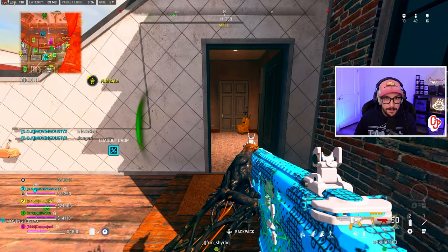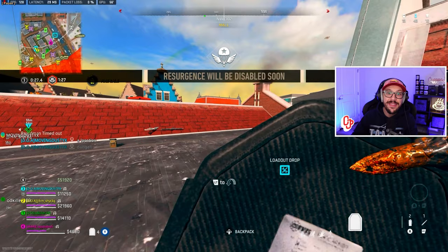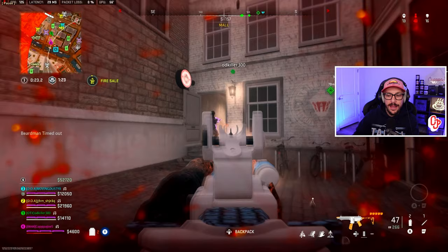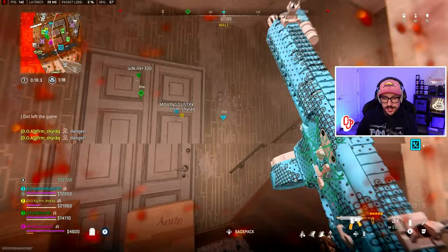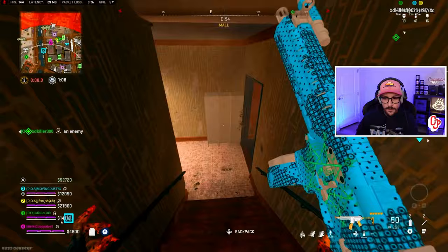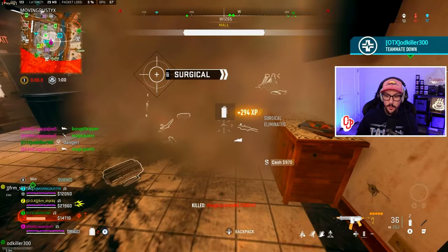I hear multiple enemies in the stairwell — not a good push if two guys come up at once. We work this way and then hear fighting, which tells me there are two teams here. A little unfortunate because I miss the side of the building — if I'd hit it I could have challenged more confidently. I expected that guy to push up the stairwell, clear up, then I hear a revive. Re-challenge, use smoke to my advantage, thirst the guy that was there, then get the second down.